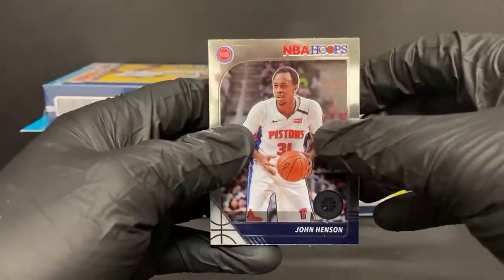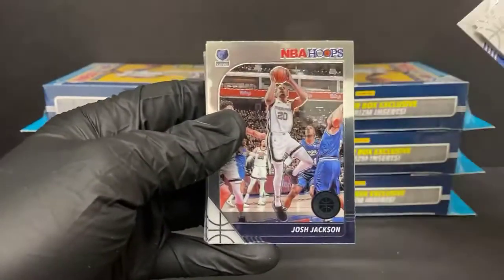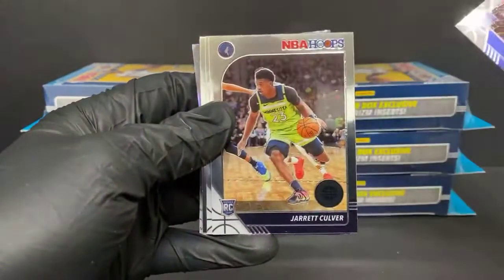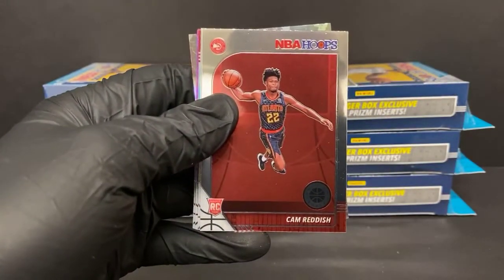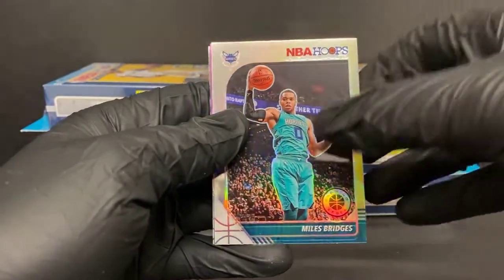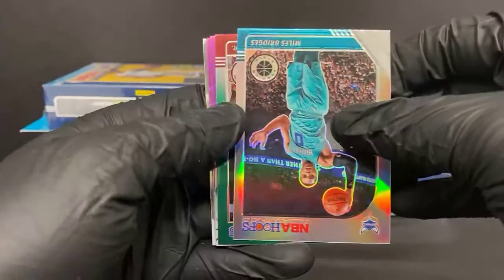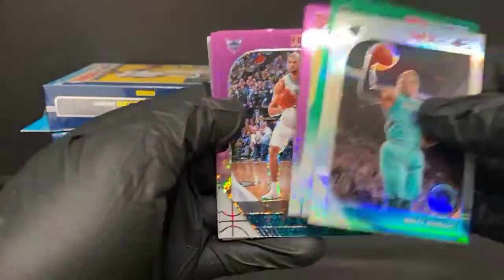John Henson. Got a Shaquille O'Neal tribute, a Cam Reddish variation for the Hawks — these cards are kind of going sideways on me there. Silver Miles Bridges for the Hornets. Looks like a green coming up — Derek Jones Jr. for the Heat. Purples: Christian Wood for the Pistons, still in that photo. A lot of outdated guys in this set. Nicholas Batum for the Hornets.